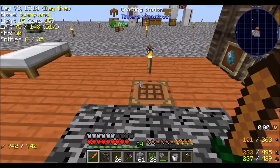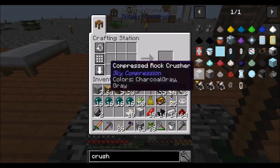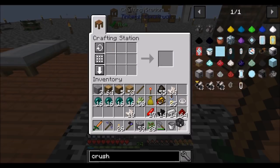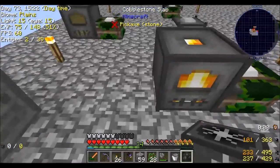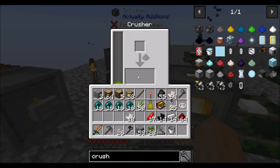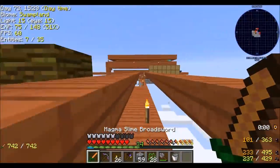Hello everyone, this is Direwolf20 and welcome to episode 18 of Modern Skyblock 3. Today I want to see what we can do. Also I'm making a crusher from Actually Additions, as you can see.